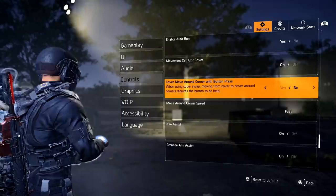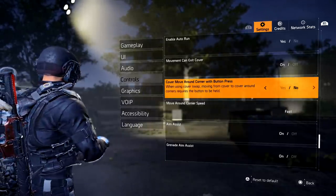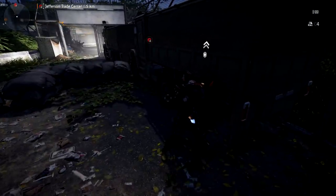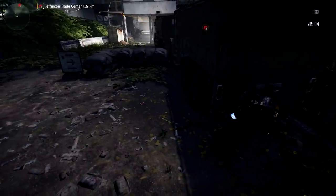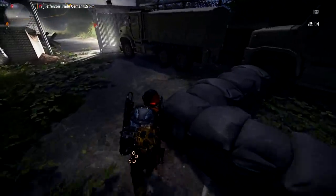The eighth setting is Cover Move Around Corner With Button Press — you want this set to No. When you're trying to get around cover and being shot in the back, having to push a lot of buttons makes it harder. Just hitting your joystick or keypad makes it so much easier. You can see how quickly you can come around that corner — that's what you want, just tap and go.